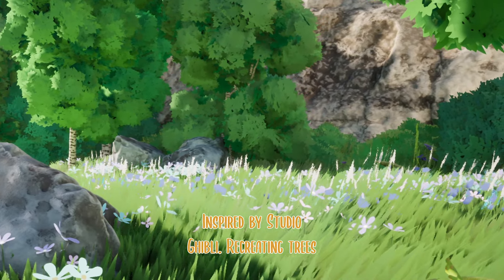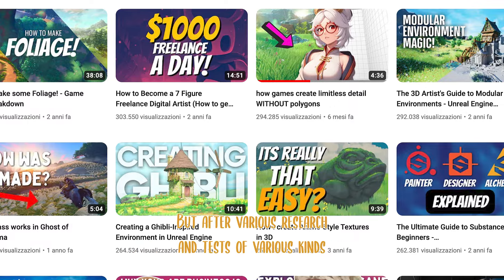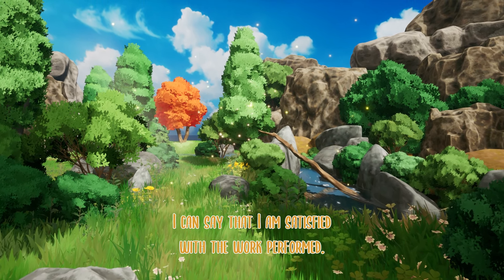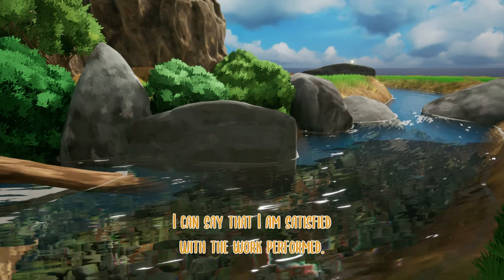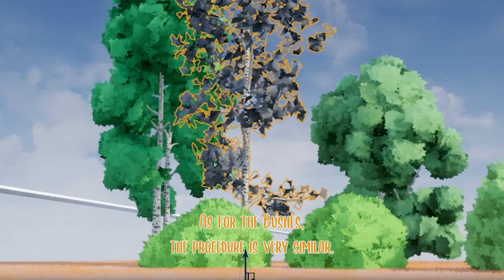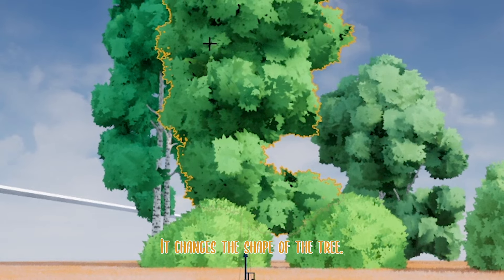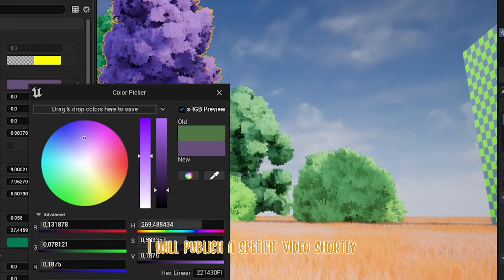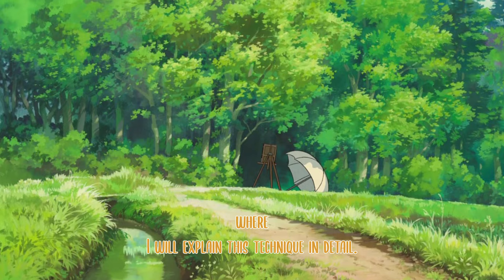How did I do it? Billboards. Each bush starts from a shape where each polygon generates an alpha image that I can modify in shape and colors to achieve this distinctive style, inspired by Studio Ghibli. Recreating trees was also a very complex undertaking, but after various research and tests I can say I am satisfied with the work performed. The procedure is very similar to the bushes — it just changes the shape of the tree. I will publish a specific video shortly where I will explain this technique in detail.